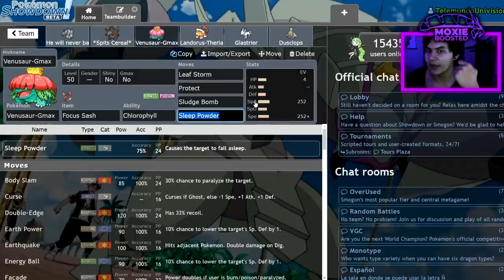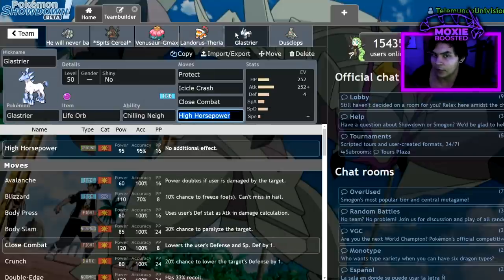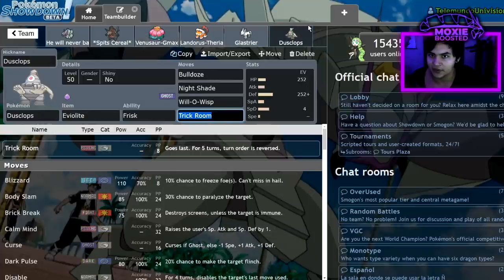Venusaur is Focus Sash Chlorophyll G-Max — G-Max just in case I have to lead with it occasionally. Venusaur was really important against Rain in particular. You lead off Venusaur and Dusclops, giving the opponent an ultimatum: either I put your Kingdra to sleep, or I get Trick Room up. The only way they can one-shot Dusclops is with a crit Max Geyser in rain or a Helping Hand-boosted Max Geyser. One or the other would happen, then you'd get Glastrier in for free and spam Max Hailstorm and Max Quake. Rain is very free with this team if you manage to pull that off, granted you usually need to land Sleep Powder.